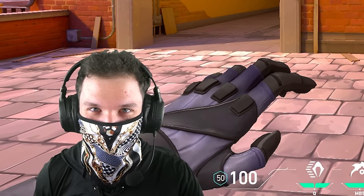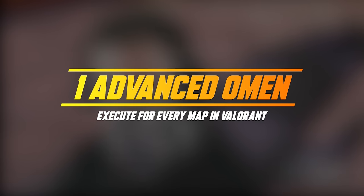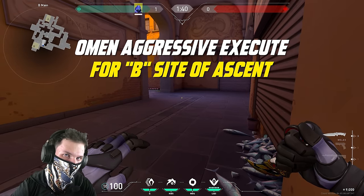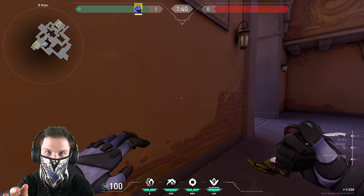So let's start with the executes. First we have Ascent. Let's say your teammates tell you you're pushing the B site, and you know your teammates are not that good — you need to do some kind of aggressive play but also want to support your allies with your utility. This is just one of the executes; on every single map I have countless executes with Omen and countless improvisations. This is one of my top five executes on B site of Ascent.